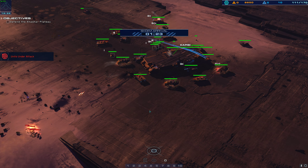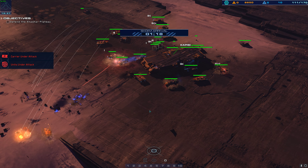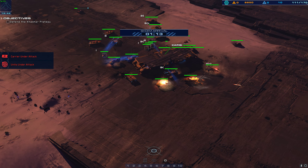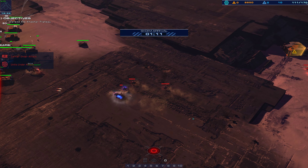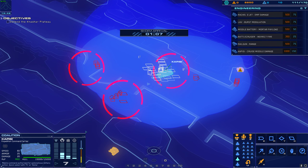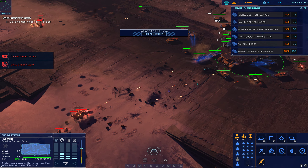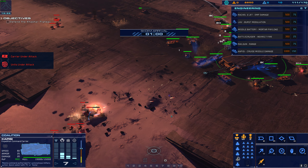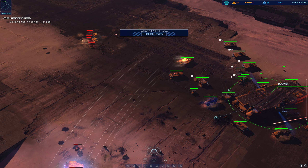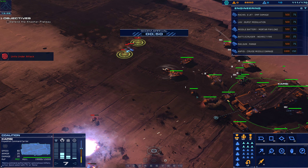Alert. Enemy heavy cruiser detected. Authentication pending. Armor vehicle taking effective fire. All hands. Attention. Strike fighter coordinates dialed in — battle report. Enemy honor guard cruiser destroyed.